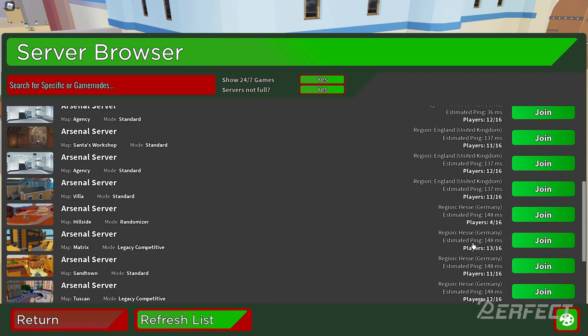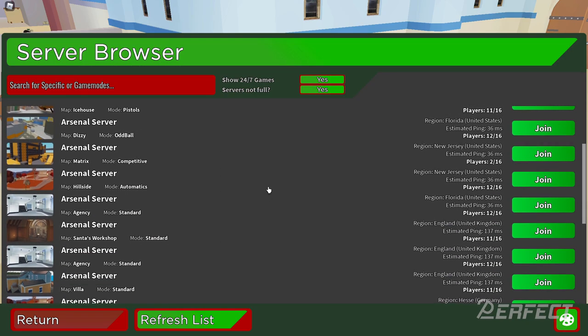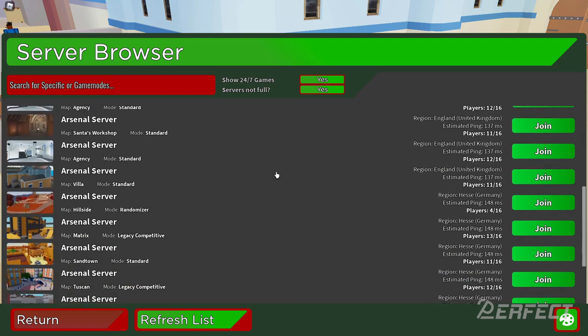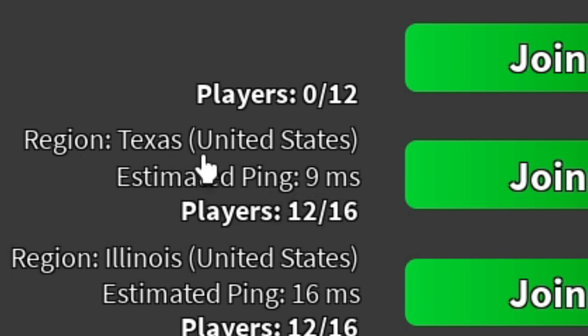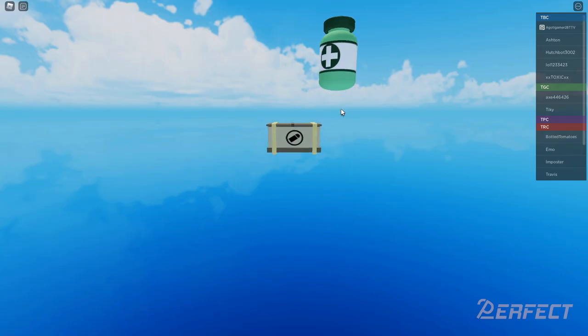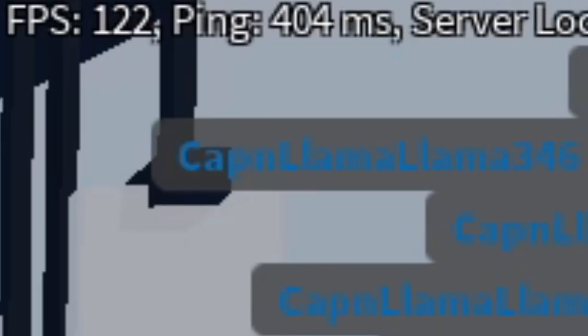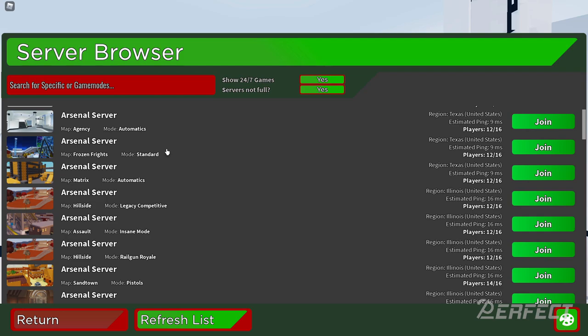However, this one is in Hesse, Germany, and the estimated ping is 148 milliseconds — probably not preferable. The first ten or so servers if you're in the US should be US servers, as it goes by ping with the best ping at the top. For example, it shows nine millisecond ping to Texas, but when I actually join it says 404 milliseconds — so something's off there.